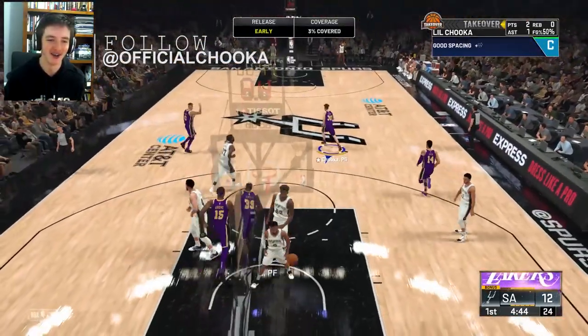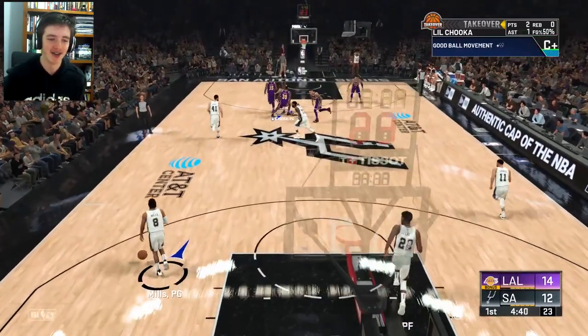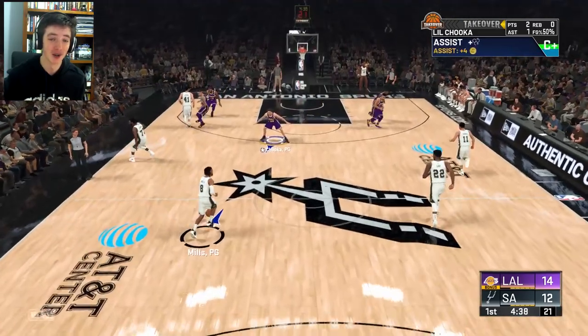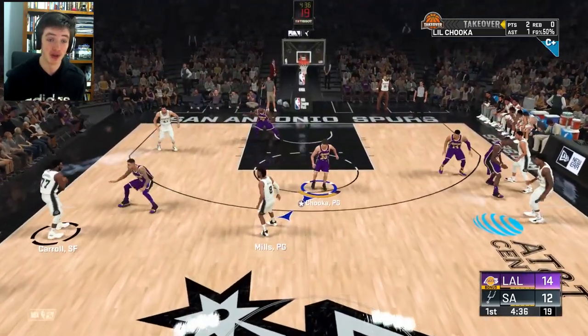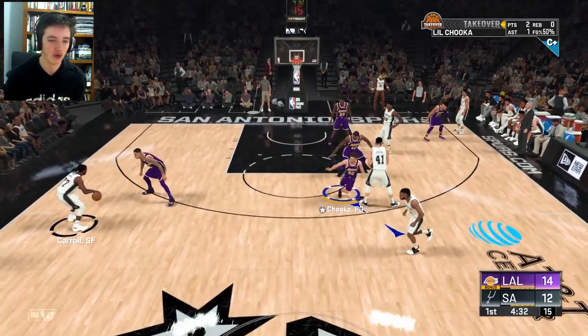Finding Dwight Howard inside for the easy bucket — that's our first assist of the game. Now obviously it did turn to Hall of Fame, so I'm finding it a lot more difficult to score. We do have two points on the board, it's just a quick little layup there. We're doing all right to start off this game.